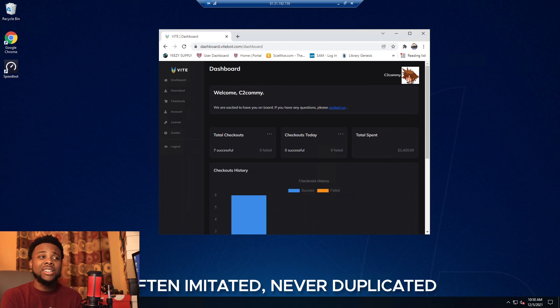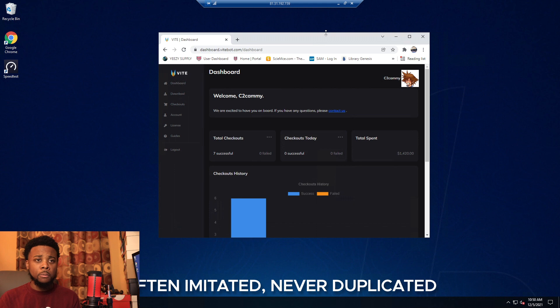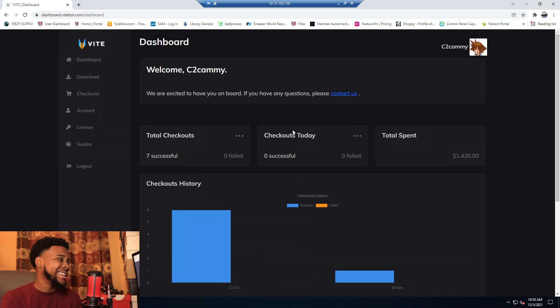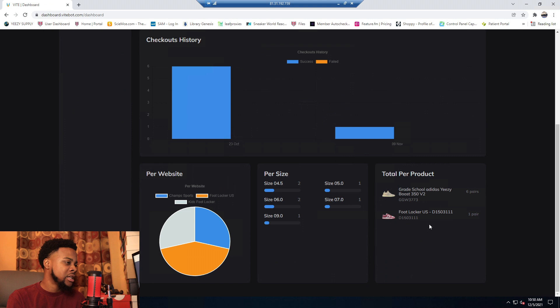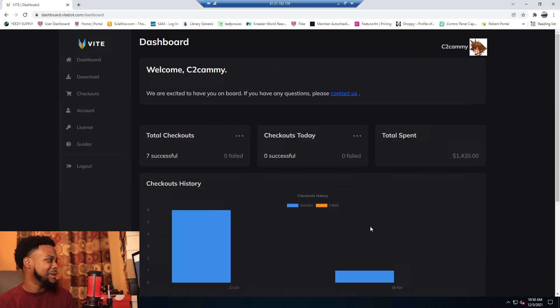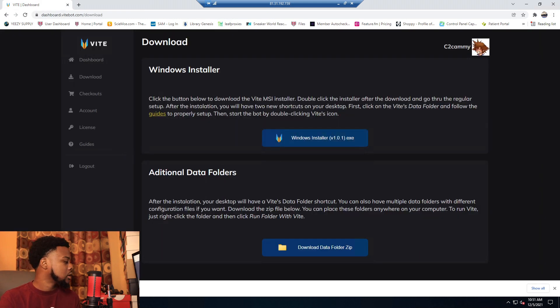Let's get into the bot — we'll look at the dashboard first and do a fresh install on this new live server. So first we open up the dashboard — your home has a nice analytics page. Seven successful checkouts shown here, though this isn't all of them since there are a lot of unlogged checkouts. There's also a download button right here, and since 1.0 there's a Windows installer.